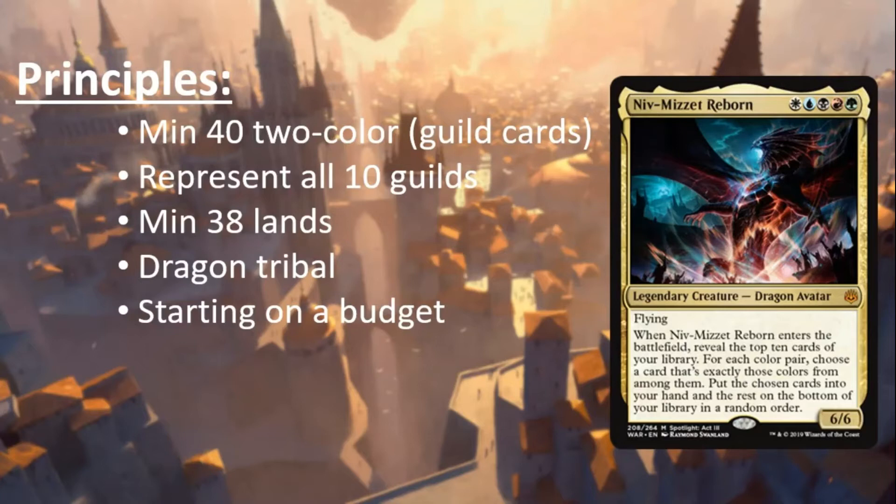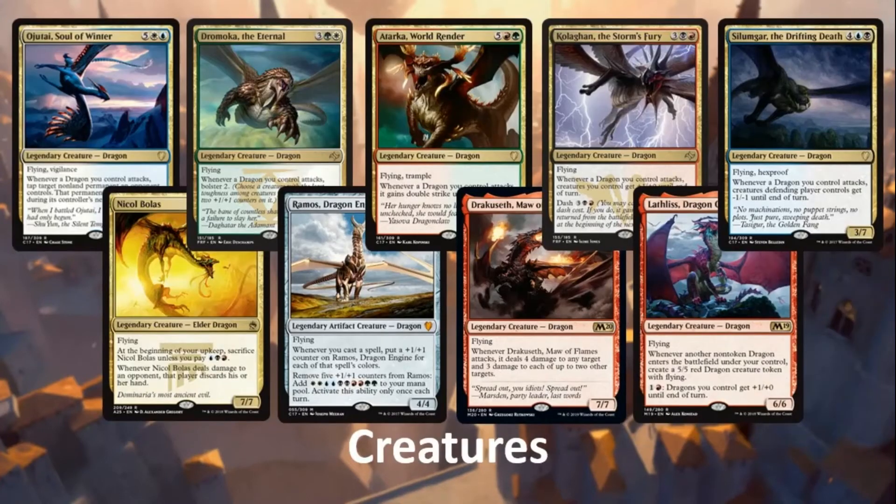We're going to do dragon tribal because that's what my friend Erika had started — dragons smash face and we love dragons. It's really good for new players as well. We want to start on a budget, but obviously we can upgrade later. When I checked the list on Tapped Out, it costs around 170 US dollars, which I think is a pretty cheap way to enter the format and it's a ton of fun.